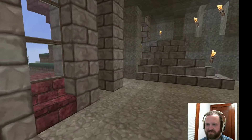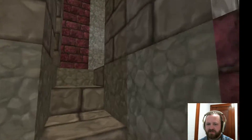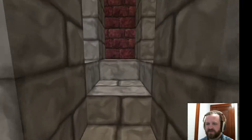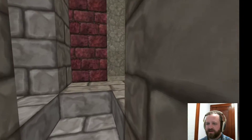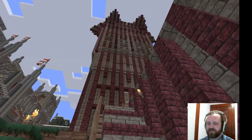This floor obviously isn't finished, but it will connect up to some of the rest of the larger rooms and the other towers. These again are furnished. This will take you up and bring you out, and then keep going up to Tall Tower.